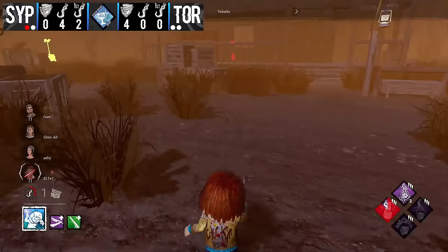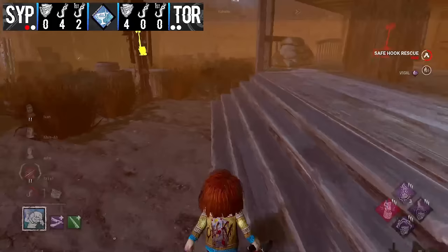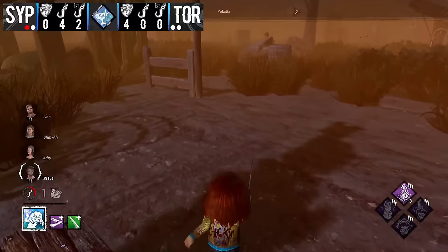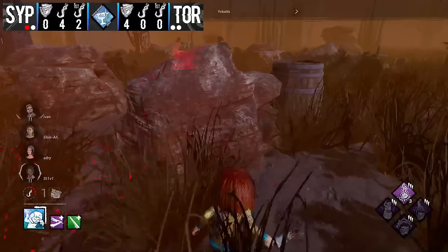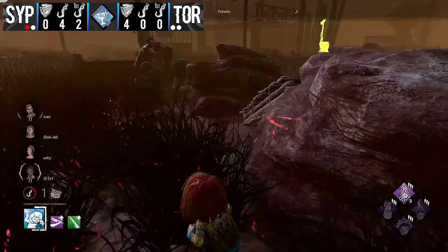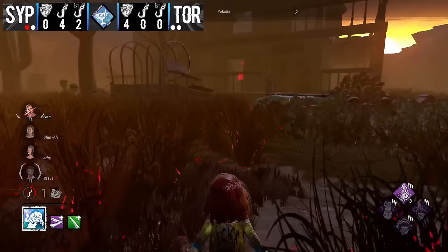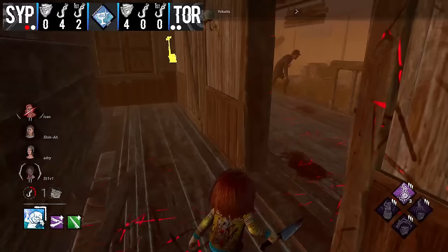If he can get two survivors out and then play the gens he might have a chance, especially with Pop and Pain Res. But right now it looks dangerous for Chucky — this is a dangerous situation and survivors have to play well. You might want to go for fresh hooks and Pain Res here because as you get closer to the end of the game, camping someone fresh for more stages is appealing. But Yokat doesn't have any end-game perks so it'll be really hard to confirm a death with three other survivors running around that hook.